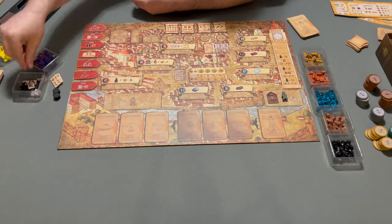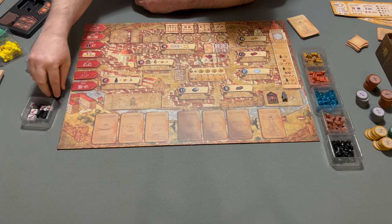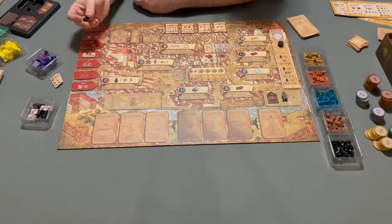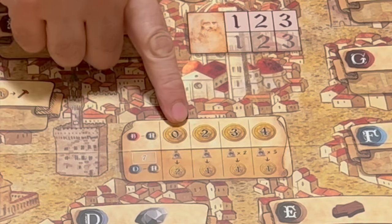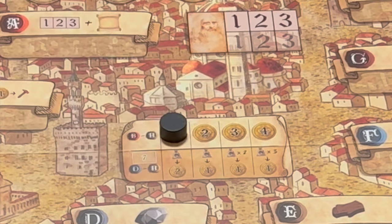This is for work resolve tokens — I usually just like to keep them in the little convenient plastic tin. There are two black markers: one will go up here as a round marker. You'll see there are seven rounds, and the other one will go here to mark the cost of performing an action — the current cost. This will slide between zero and four, so we just put it on zero.